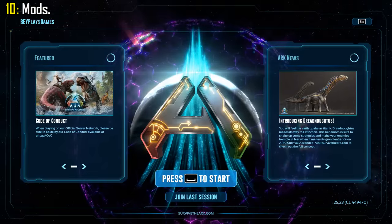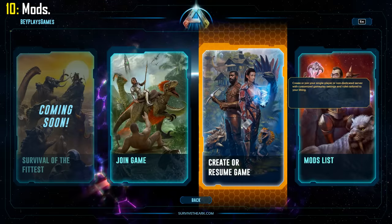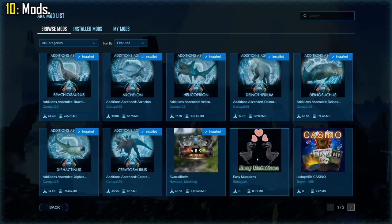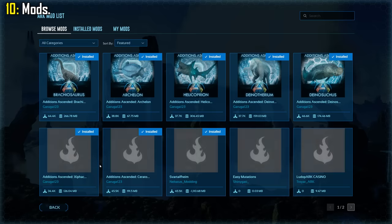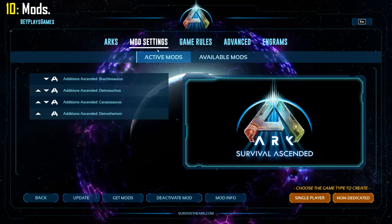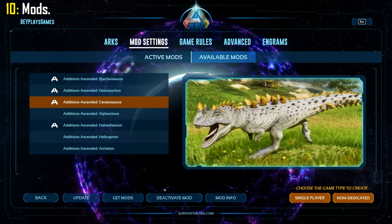Finally, we have one of the things that makes ARK so much fun: mods. They are now available for everyone, including console once they get this game. No need to use Steam to download mods anymore — just go onto the mods section on the main menu and you can download them there. So far, we have a bunch of creatures and cool dinosaurs to choose from, and also the Svartalfheim map created by Nekatus. To activate mods, go into your created game and click on mod settings, where you can activate or deactivate your installed mods.